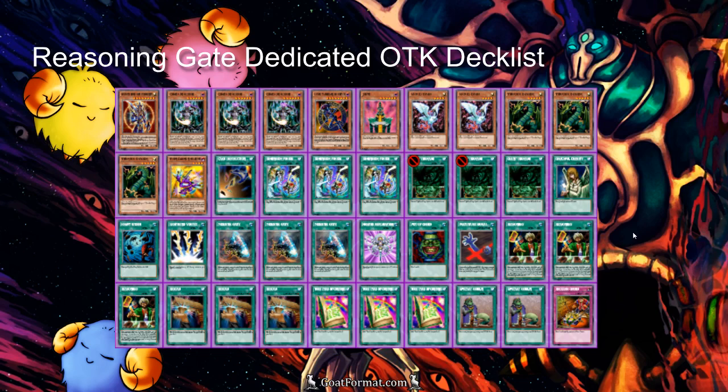A new list that's come up recently is what I call a dedicated OTK list. The main difference is we have a lot more card draw — two Upstart Goblins and Reckless Greed, Thunder Dragon with Reload, and Toon Table of Contents. This deck is a lot more consistent at killing on the second turn, for example, rather than having to wait until turn five to get the kill. There are some advantages and disadvantages to going this route, but you do get the faster kill.